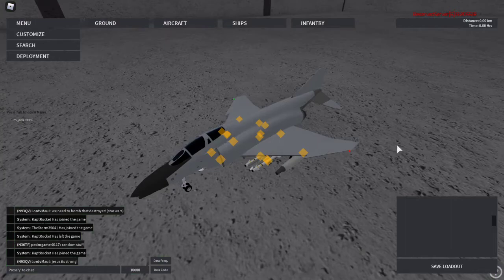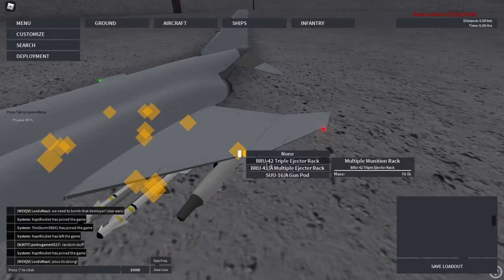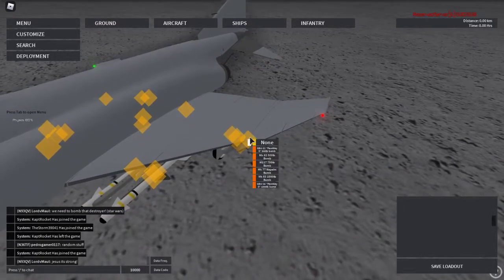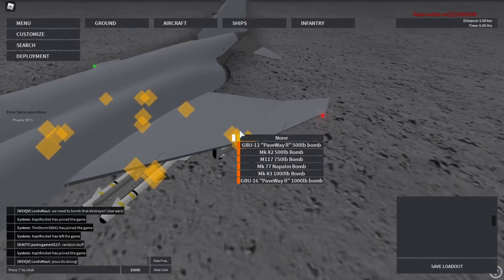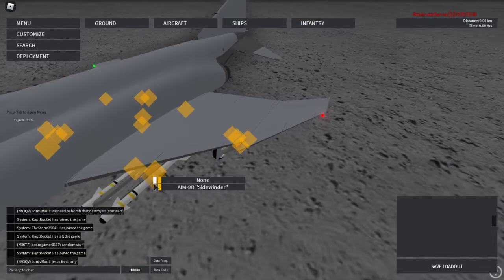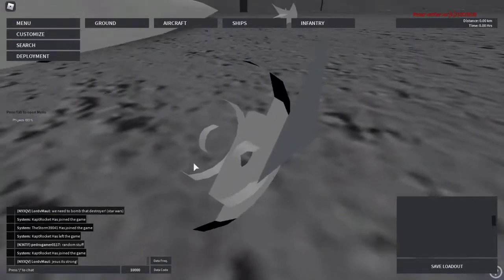Also, some other things to point out in weapons — these little colors on the side actually matter. If it's gray, it's normally going to be a type of ejector rack that has multiple bombs. If it's orange, it's going to be a bomb. If it's yellow, it's going to be a missile. And if it's blue, it's a drop tank with extra fuel.